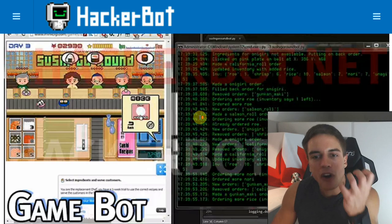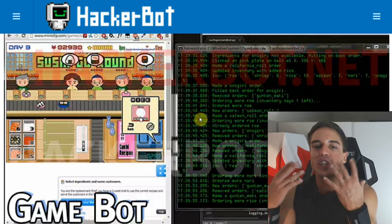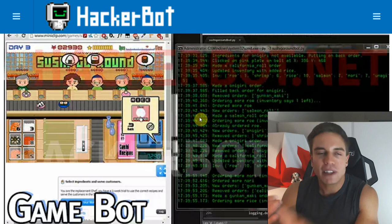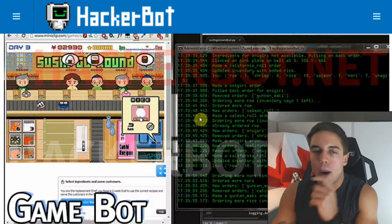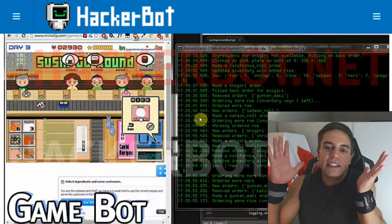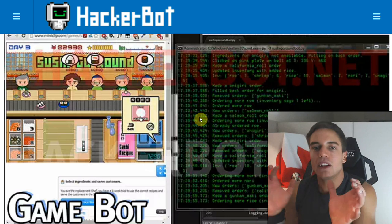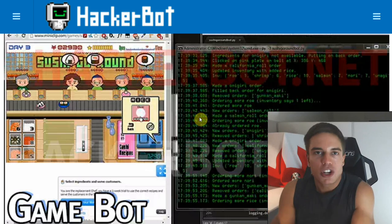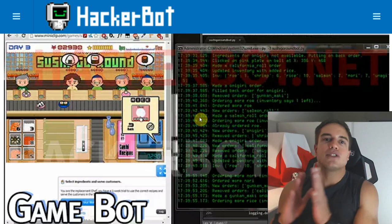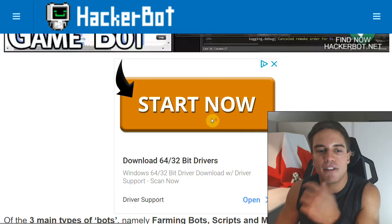Bots can automatically farm these resources, and they're the closest thing to an unlimited gem hack in a lot of mobile games - the closest to an unlimited money hack or item hack that you can actually get. A bot can basically farm infinite items for you, sell them at a vendor giving you gold, and in a lot of online games that gold can then be traded on the auction house for the most powerful gear in the game.